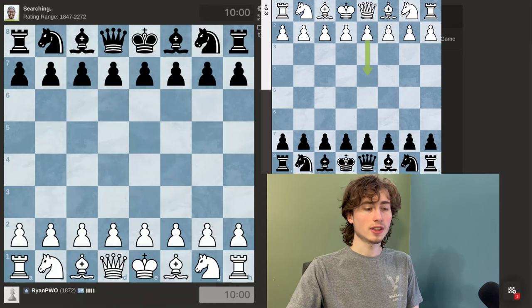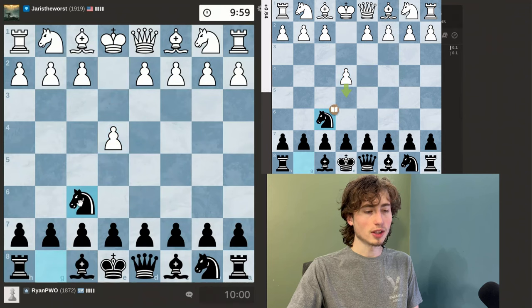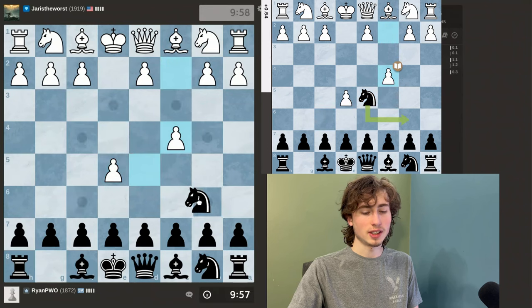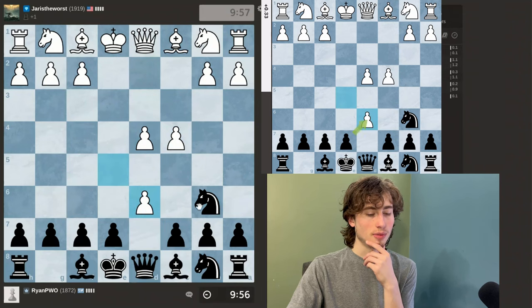This is day 106 of trying to get to 2000 ELO on Chess.com. Currently I'm rated 1872 and I'm versing someone rated 1919. I'm playing the Alekhine's Defense, so I'll have to obviously move my knight around the board.